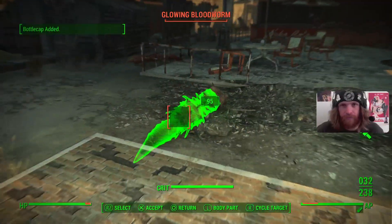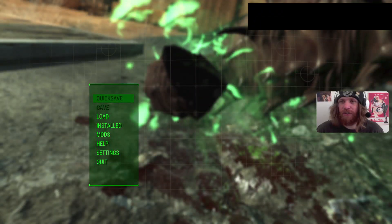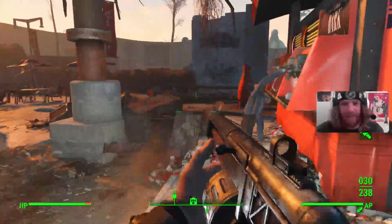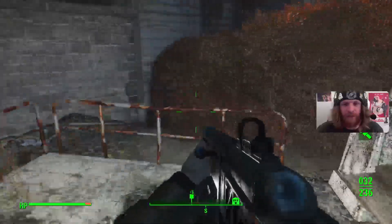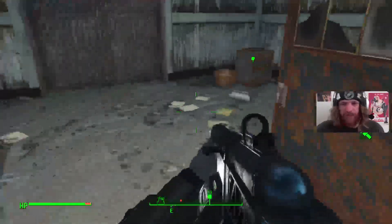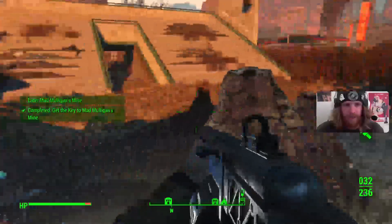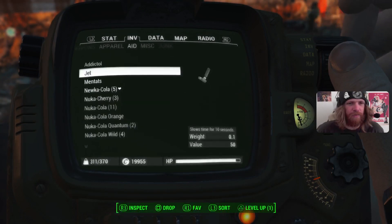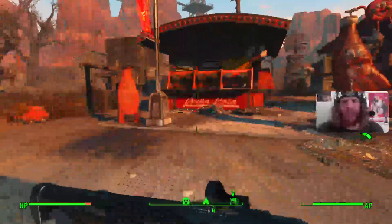Oh, I got the trophy just then - All Sugared Up! We don't even have to grind it anymore, that's perfect! Gage, congrats, you get to stay. That was easy! I need to grab everything for all the flavours - all the recipes before we can make all 20 new Nuka Mix flavours, but that's fine. We got the key to Mad Mulligan's Mine - all right, off we go!